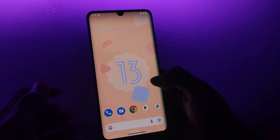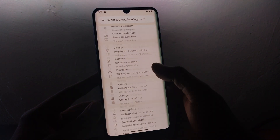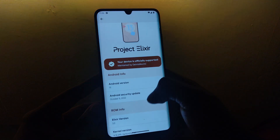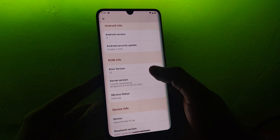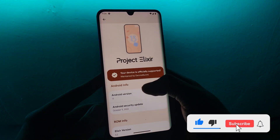Project Elixir has been with us for a long time now, offering a minimal UI enhancement and a close to stock Android experience with great performance, security and stability. We are already in October and the official Project Elixir version 3.2 brings you the latest security patch level in addition to extra features and improvements.